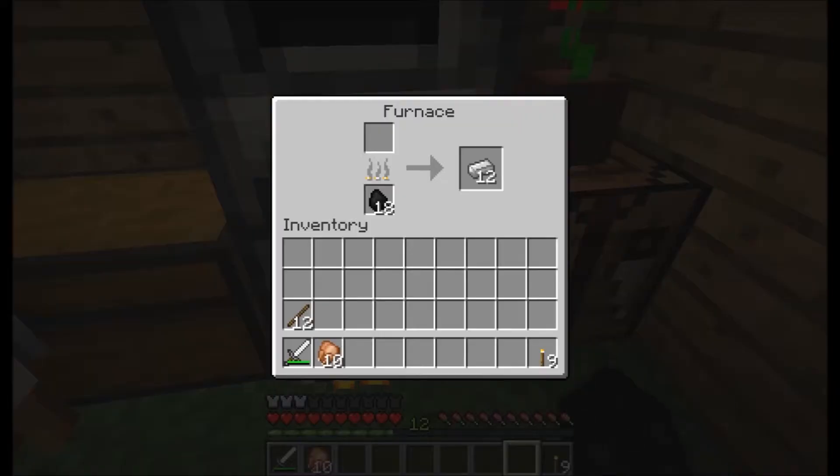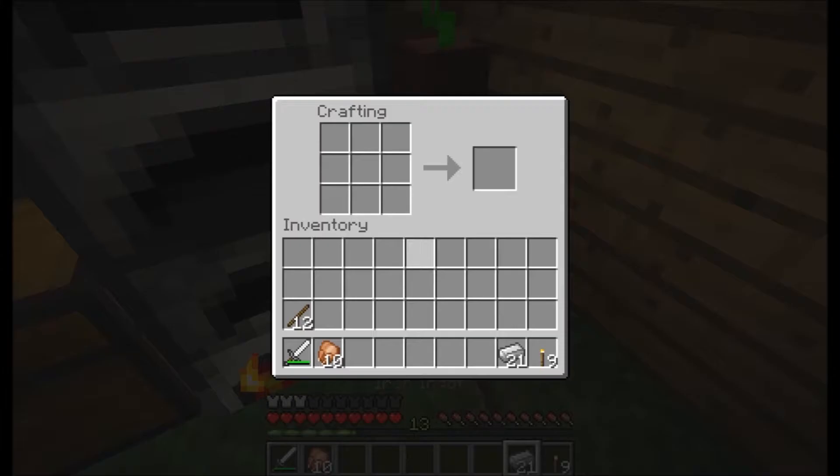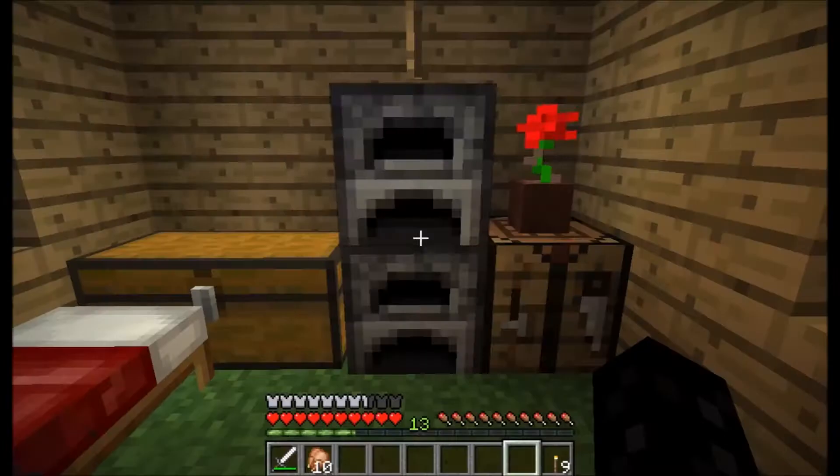Now pull all that crap up. Make some armor. Let's get set up here. Helmet. Got some boots. There we go. Fully armored.